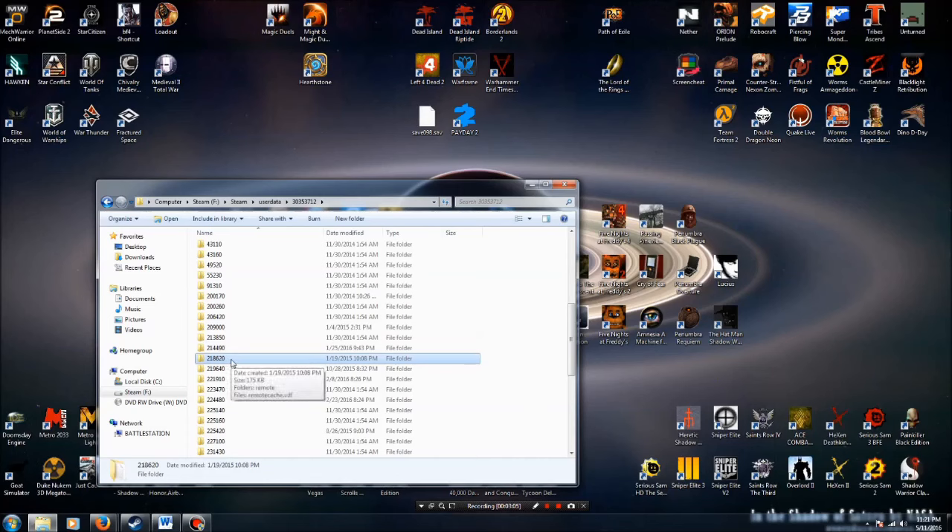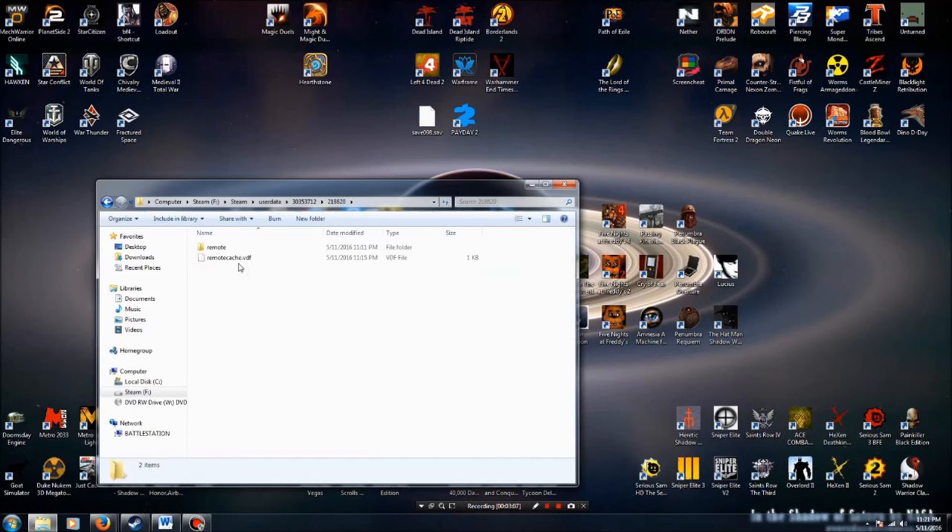218620 is the file that we're looking for. Open this up, go into Remote, and then for some reason I have two saves here — not entirely sure why. But essentially this is the save that you want to copy. It should be Save098.